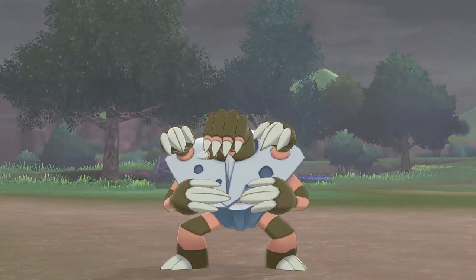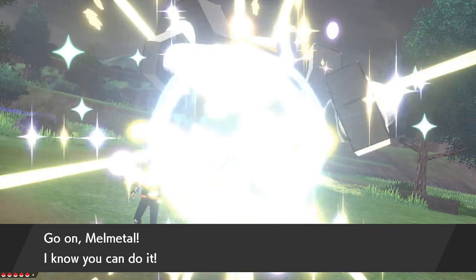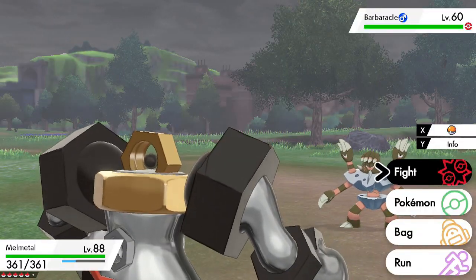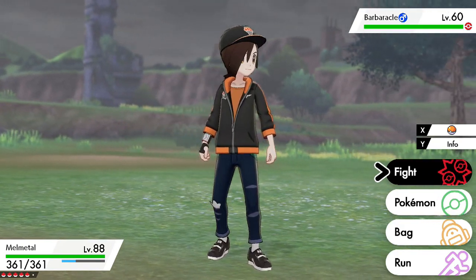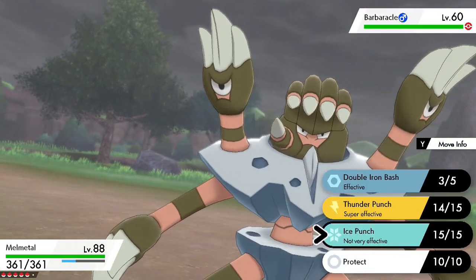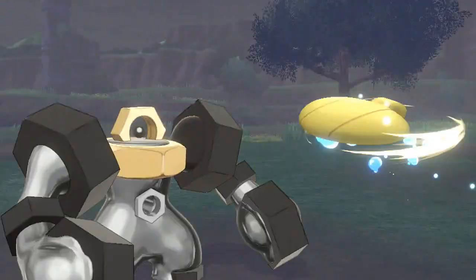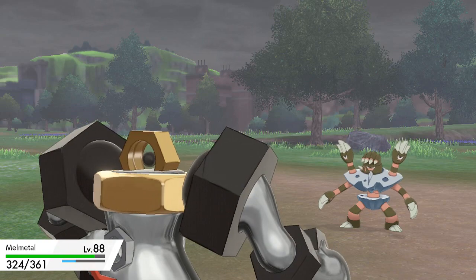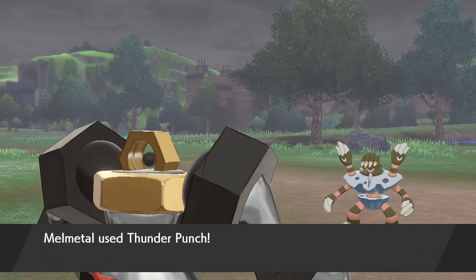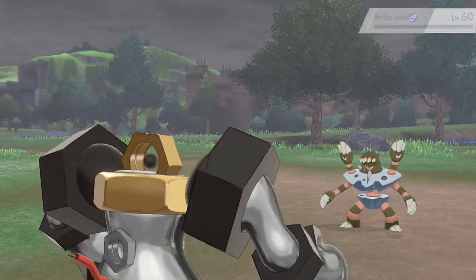This guy is very fun. I definitely like his typing — the fact that he's just a mono-steel. Because steel-electric would make sense, given the abilities that he has and the fact that he has a wire sticking out of his tail, so he could definitely be an electric type. I'll do a Thunder Punch on this guy. His typing is definitely fine on its own. Steel doesn't have very many weaknesses — I think it's only ground, fighting, and fire, maybe another one, but those are the ones I can remember.